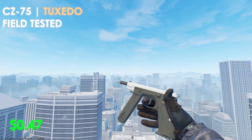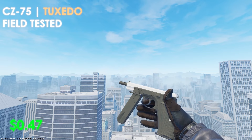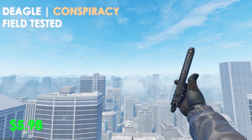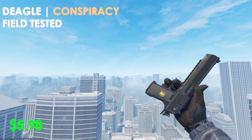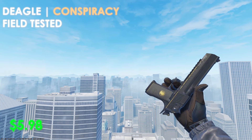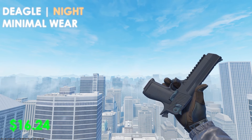For the CZ-75, we're picking up the Tuxedo in field-tested condition. Although the very top slider part is in a white finish, the rest of the weapon is completely black without any silver or other white, making it a great pickup for a black-themed inventory. Moving over to the Desert Eagle, the cheapest option is the Conspiracy in field-tested condition at $5.98 — the budget option available in CS2. Another great option is the Knight in minimal wear condition at $16.24 if you didn't like the Conspiracy.